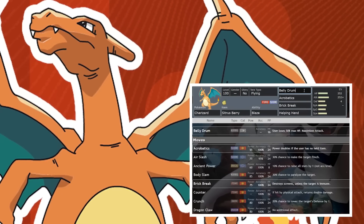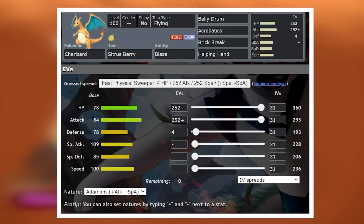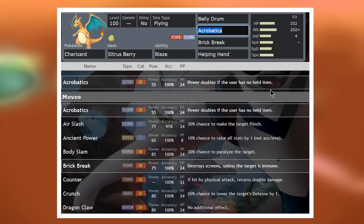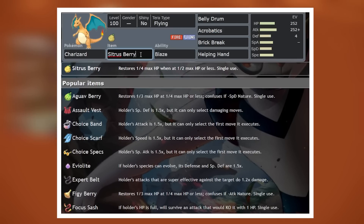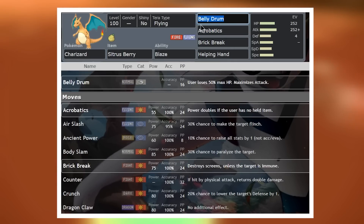Charizard gets access to the move Belly Drum, which will max out your attack stat and even though we only have an attack of 84, that's still a lot when it's at plus 6. We're also running Acrobatics. Charizard being a flying type gets access to Stab Acrobatics, which is a move that doubles in base power if you're not holding an item. But we are holding an item, though the beauty is the Citrus Berry will activate the second we use Belly Drum, meaning that we will be itemless with some health recovered and a really strong Acrobatics with a plus 6 attack.